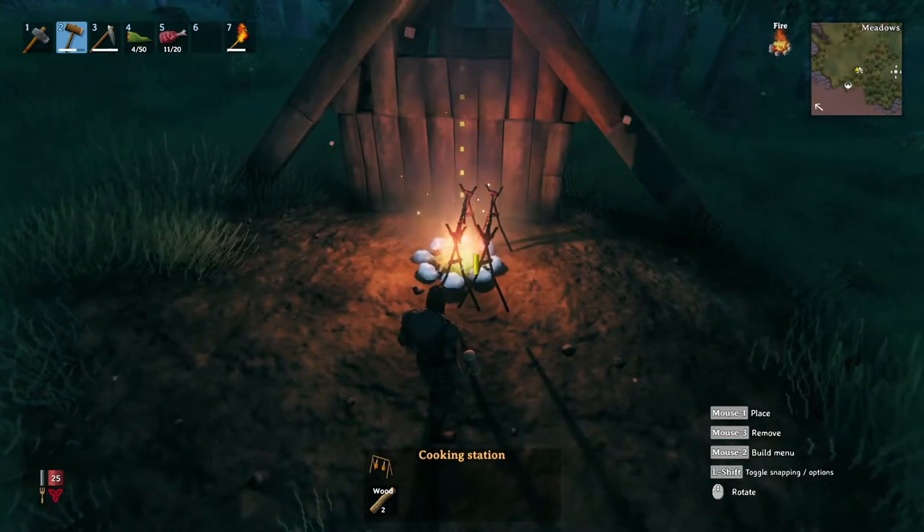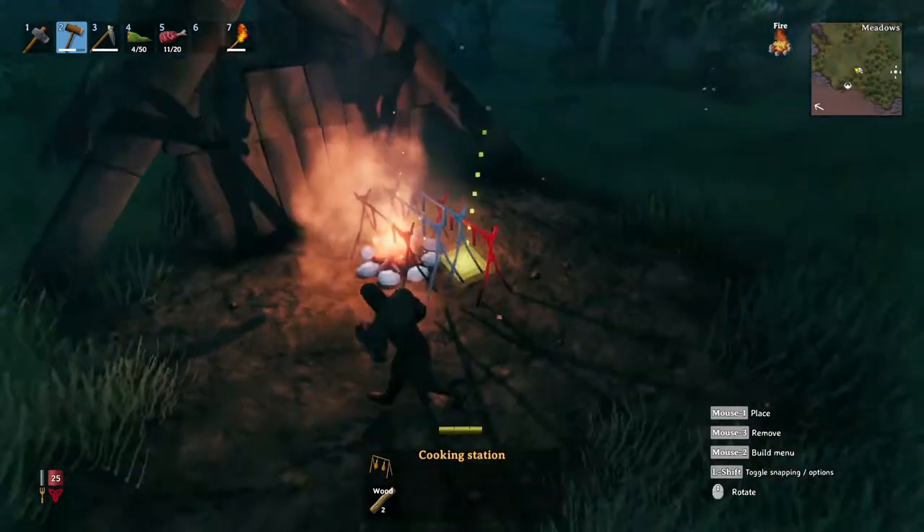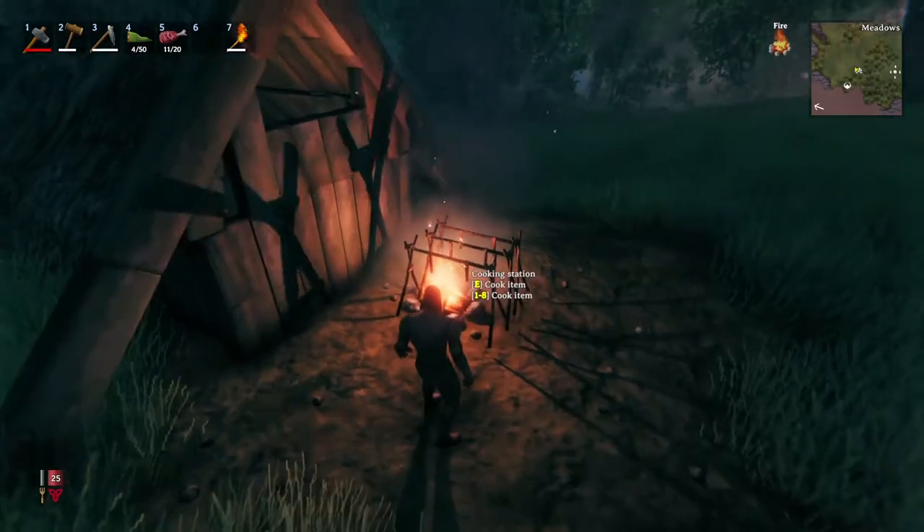If you want to speed up your cooking process you can also place multiple cooking stations over the same campfire so that you can cook all your meat at the same time.